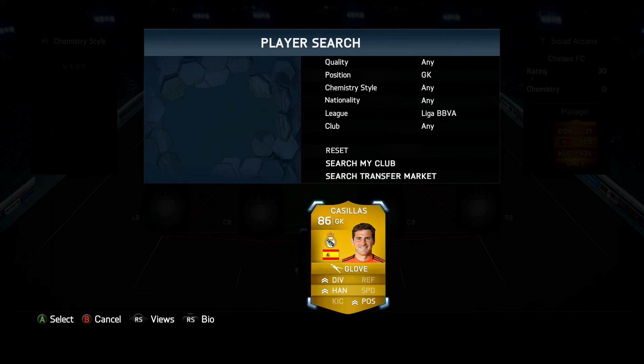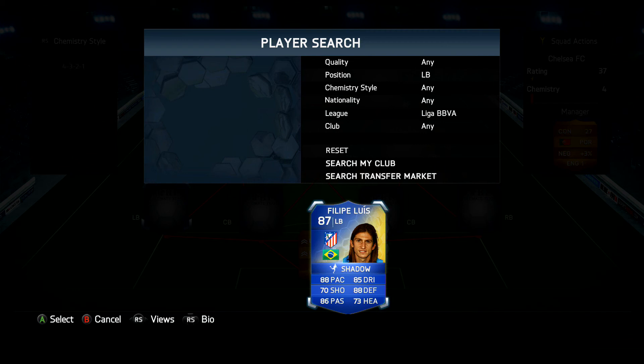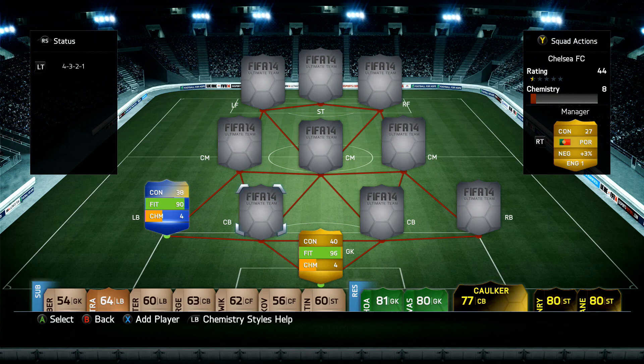In our left-back position we have Team of the Season Felipe Luiz. This guy is an absolute beast — 88 pace, 88 defending, 86 passing, 85 dribbling, and 70 shooting. He's played 19 games for me, cost me 400,000 coins, with one goal and two assists. He doesn't get many goals but he does pretty well in defense.